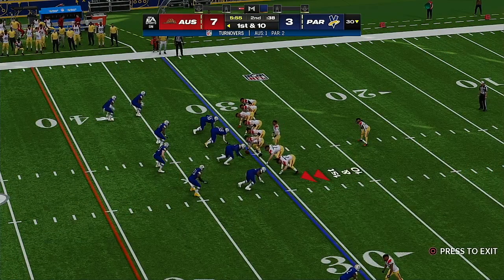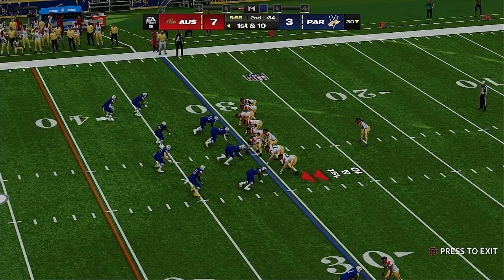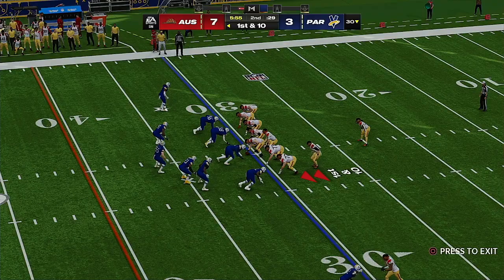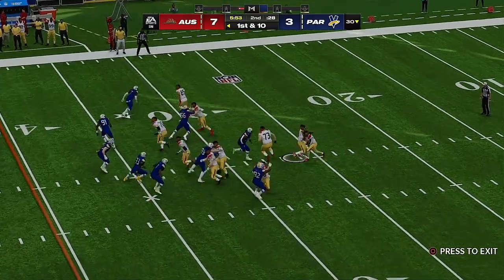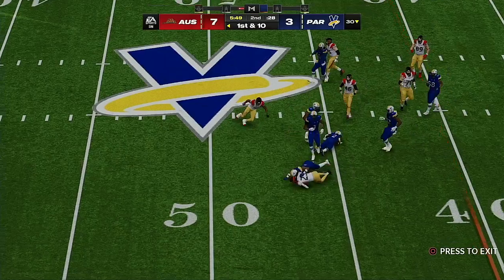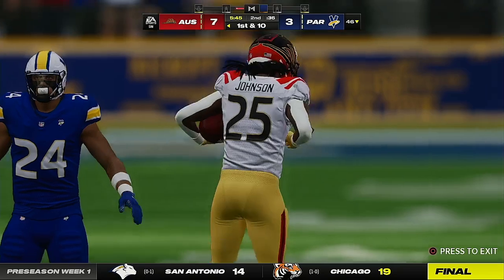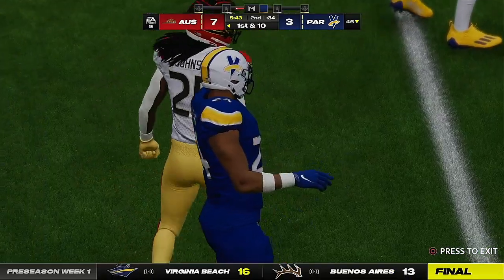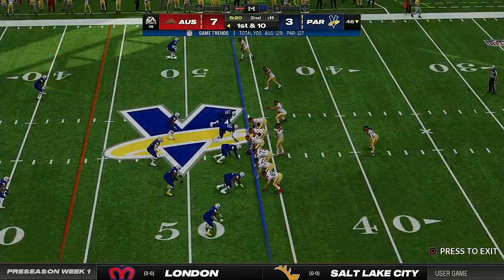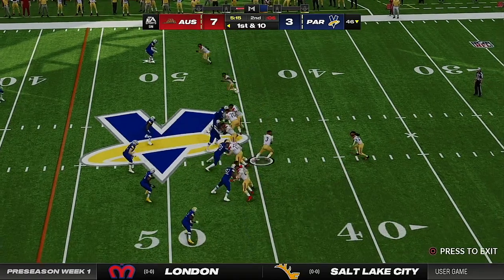Austin's offense ready to go again — hoping for a better showing than their last appearance. They couldn't move the football much beyond the shadows of their own goalposts. Every team says the same thing: when you start a drive from deep in your own territory, the goal is a minimum of at least two first downs — even if you have to punt, you change the field position and flip the field. This time they want to string together a nice drive.